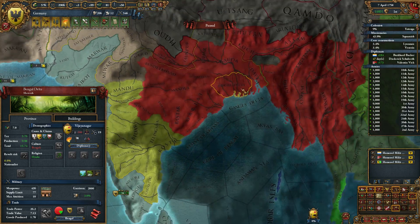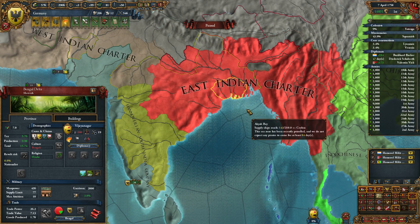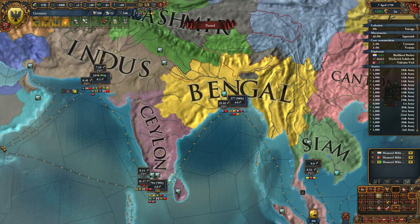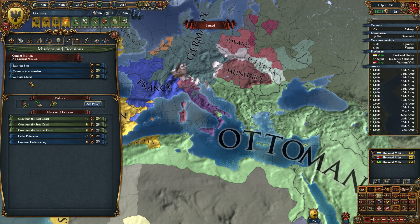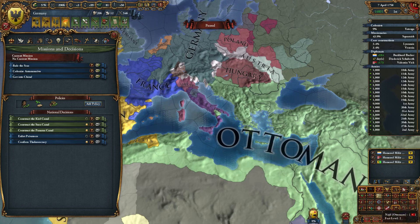Trade company — East Indian Charter. It's the Bengal trade node. Good. We could also get into China — that would be another thing we could do. Colonize something — let's find out where this is.